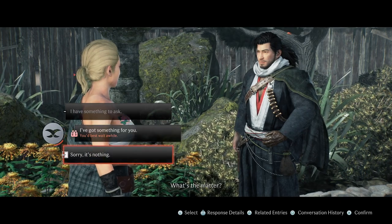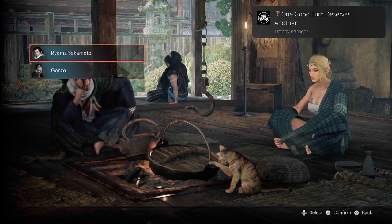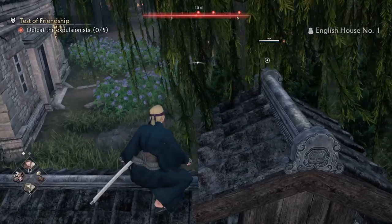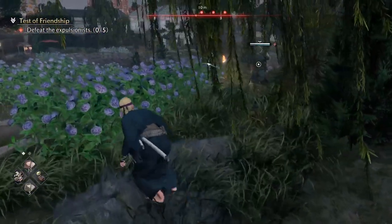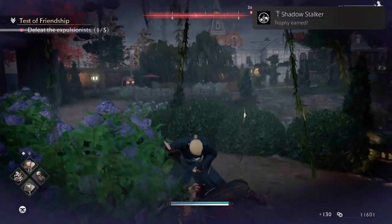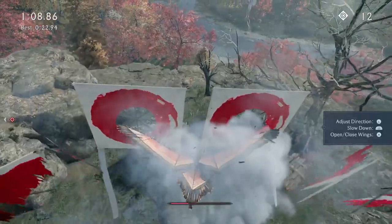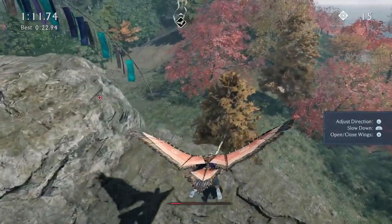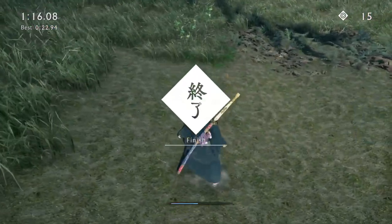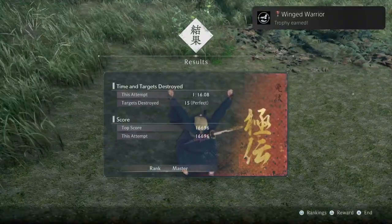One Good Turn Deserves Another — Gave Your First Gift. With the bond system, you can interact with your allies and give them gifts. Shadow Stalker — Succeeded in Carrying Out 100 Assassinations. My main playstyle is more of an assassin type, sneaking through, which is why this was quite easy for me. Winged Warrior — Received the Highest Rank Master in Gliding Training. I got this on my fourth attempt, partly because I was doing it in a different area so it was a little more challenging.